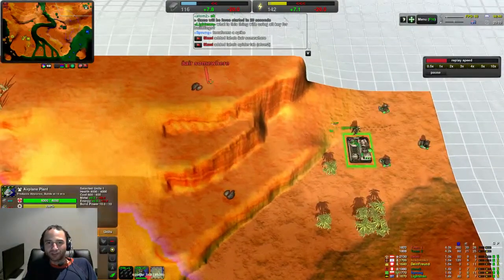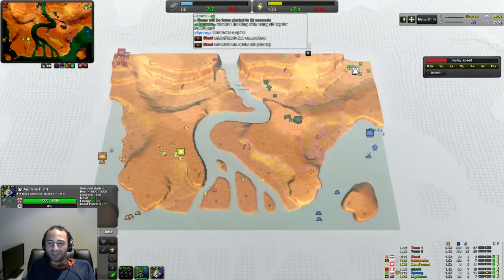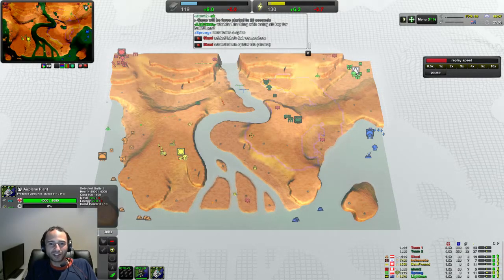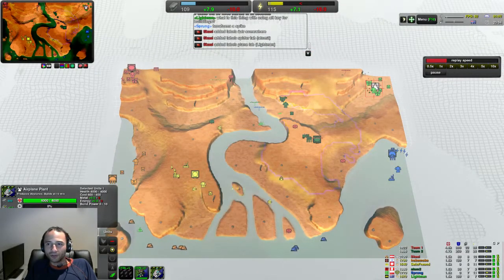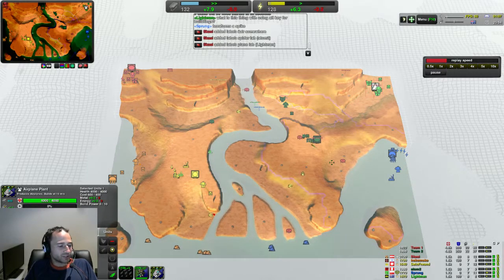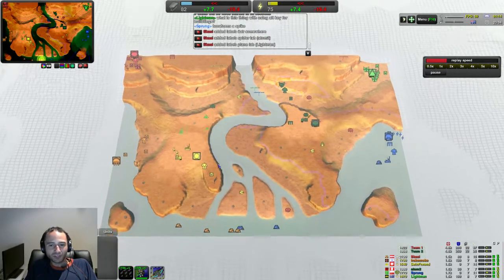I'm skipping the pre-game chatter — apparently there was loads of it. One less player playing as ground basically means we're going to have to play a bit differently. Especially since we've got Spiders, although Scuzzy does have his own Spiders. So I suppose the only real difference is Dainfrund going for Cloakies while instead I'm going for Airplanes. Factories are pretty similar, just in slightly different locations, with the Spider Factory placed a bit more forward.